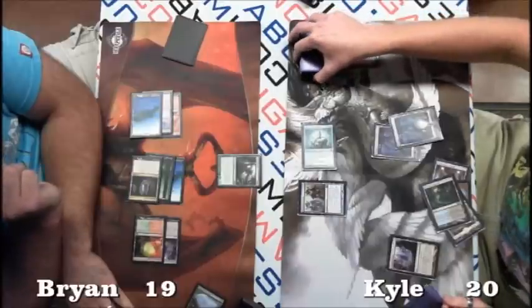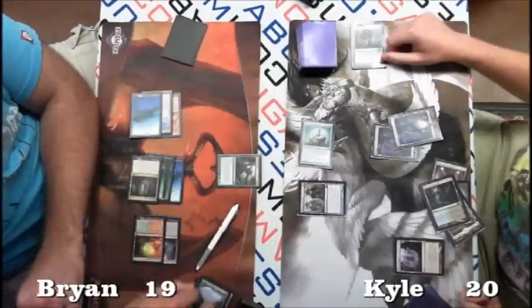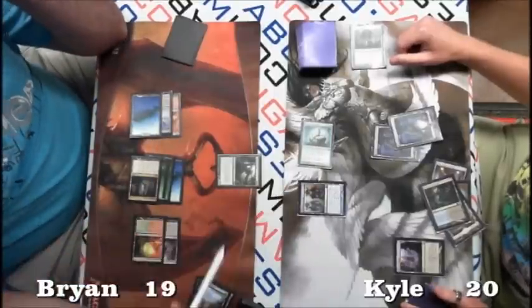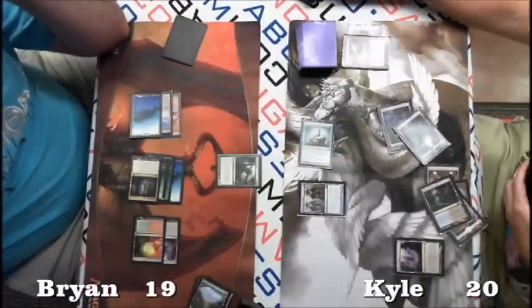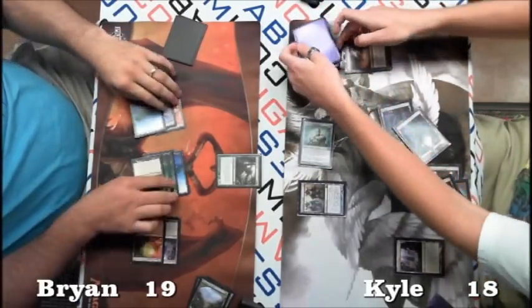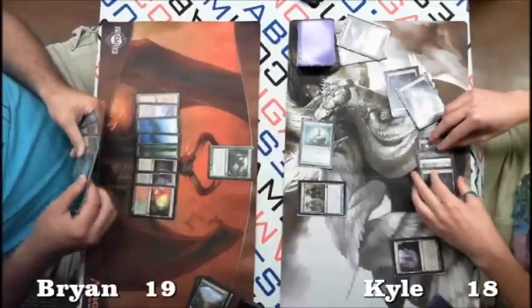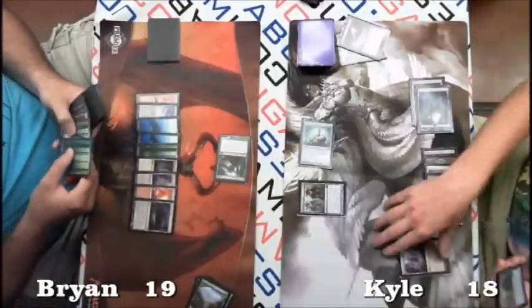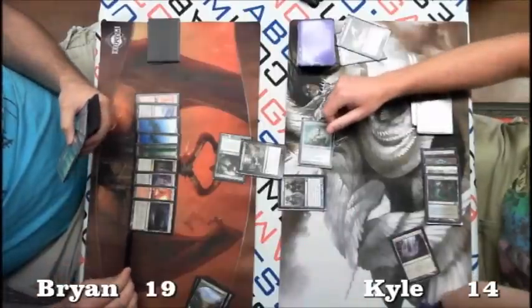Brian knows Kyle is playing Dismember. They were pointing out that he did gain a life off the Glimmer Post, so he is at 19. Kyle uses Sign in Blood targeting himself, going down to 18. It looks like he drew another Image off of it — pretty good for him right here. He does have the Wolf Run in hand, which explains why he didn't grab it last time.